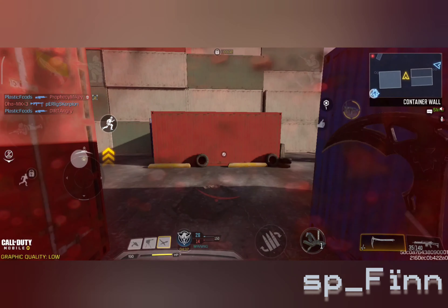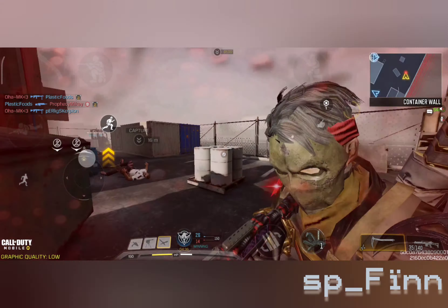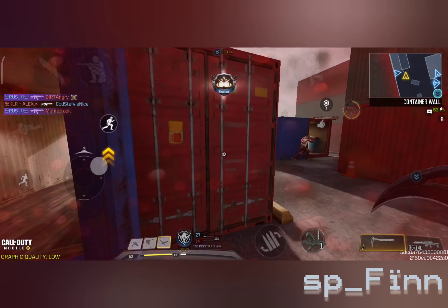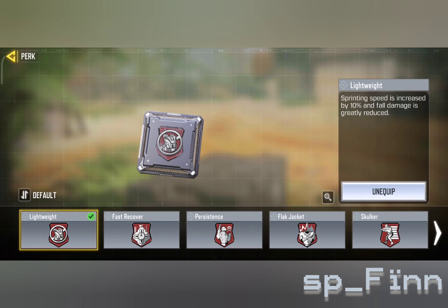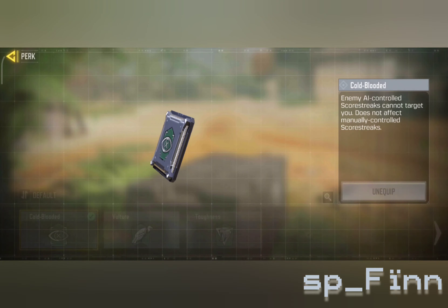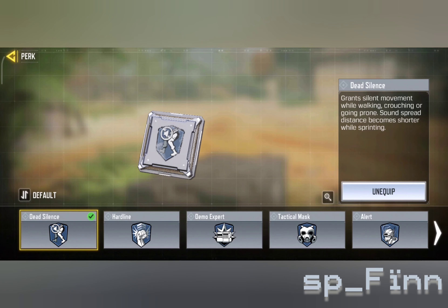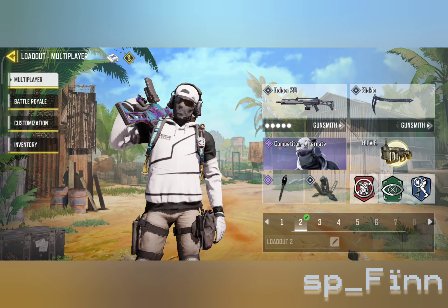I suggest you play Hardpoint in Shipment to get the Sickle gold faster. You also need to equip three perks which are vital when playing with a melee weapon: Lightweight, Cold-Blooded, and Dead Silence. With these three perks you'll be able to move faster, avoid enemy scorestreaks, and stay sneaky.